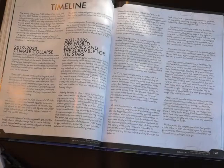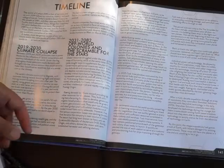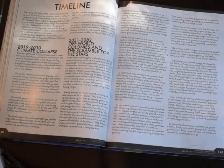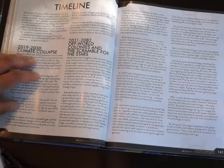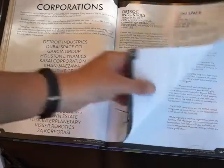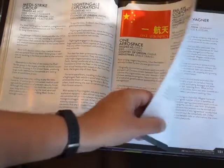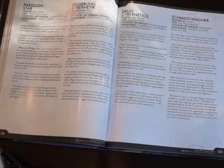Flicking on, we get into the world. Now the world details — I was a bit surprised this wasn't at the beginning, because to me this is one of the big sell points of this game. The world itself is interesting, rich, and pretty cool. There's a bit about climate collapse and the implications. Then we get a lot of different corporations — corporations are huge in this game. There's a lot about them, what they do, what their raison d'être is and the way they work. Really useful for your GM to have an idea of that.